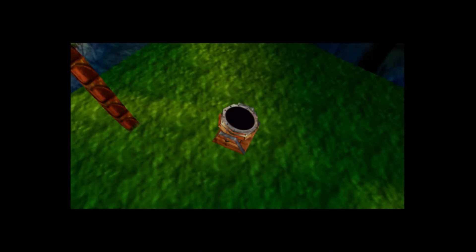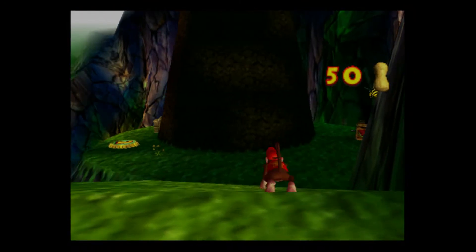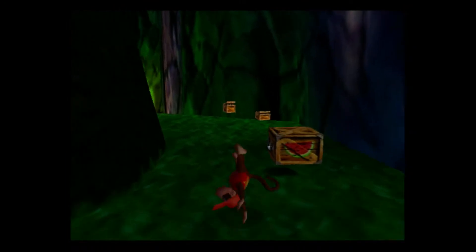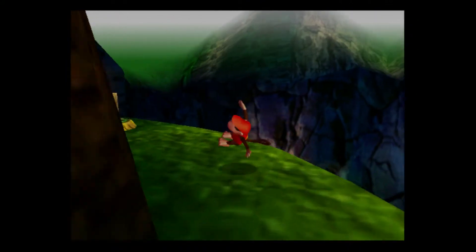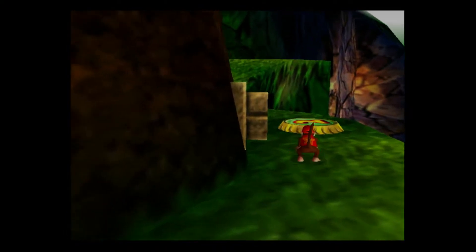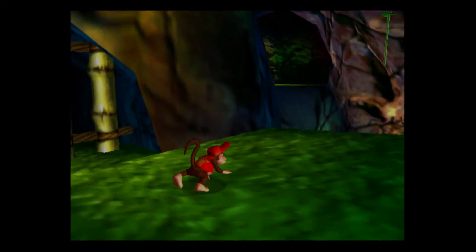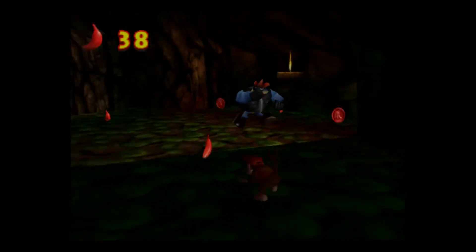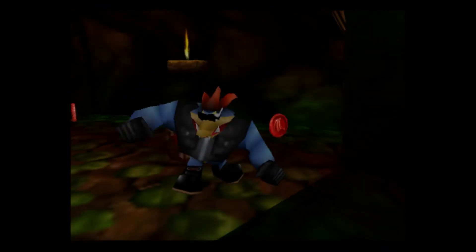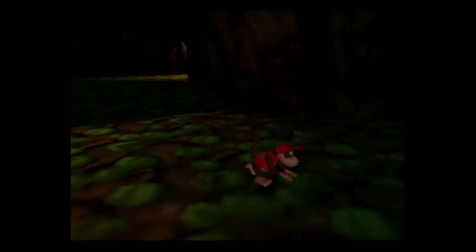Oh shoot, we have two. There are any hidden bananas behind here? No, doesn't seem like it. I'm going to try going this way first. Yes! We got five banana coins, which I think is exactly the amount we need for his upgrade. It might also be three.